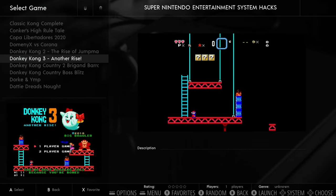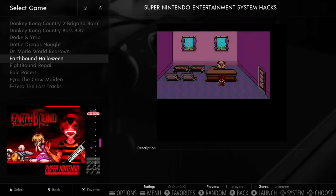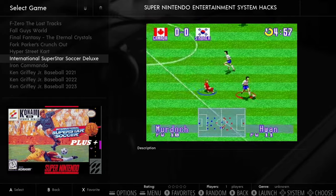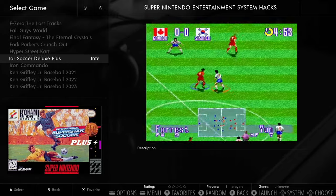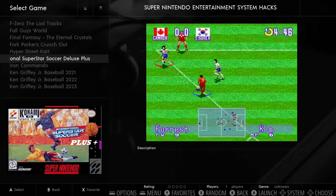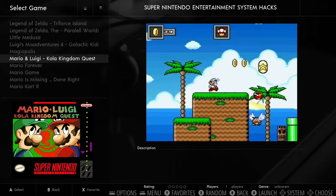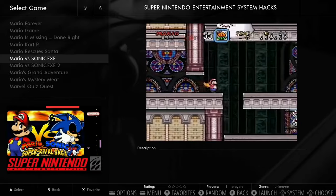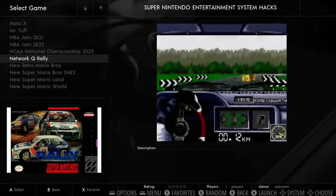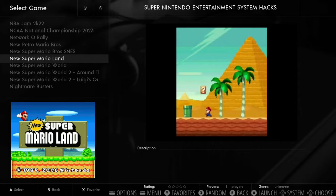In the SNES hacks section there are variations of Donkey Kong Country, Dr. Mario World Redrawn, Fall Guys World, and International Superstar Soccer Deluxe — sometimes with updated real player names. There's also a Pro Evolution Soccer for PS2 with updated teams. Lots of baseball, all the Marios, Metroid, and driving games — though for the perspective-based driving games you're better off going to later systems, unless it's top-down. Mario Kart is great though.